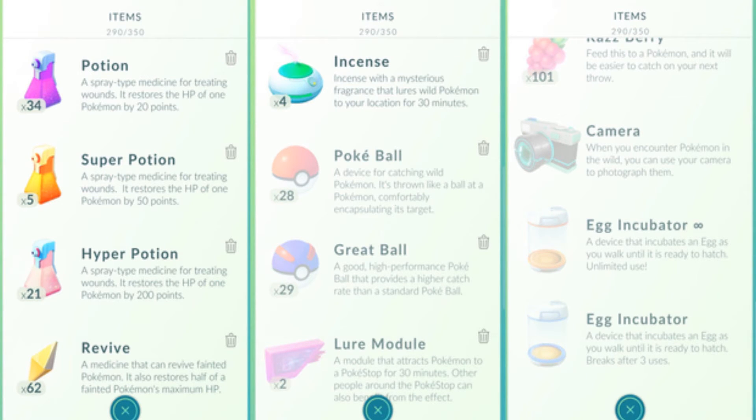Items really do help in this game, whether it's to catch Pokemon or heal them. Like many games right now there are in-app purchases, so you can buy items with real money, but all of them can also be acquired at PokeStops for free. There are two sorts of items: capture items, which help you catch Pokemon, and recovery items, which heal your Pokemon after battle.